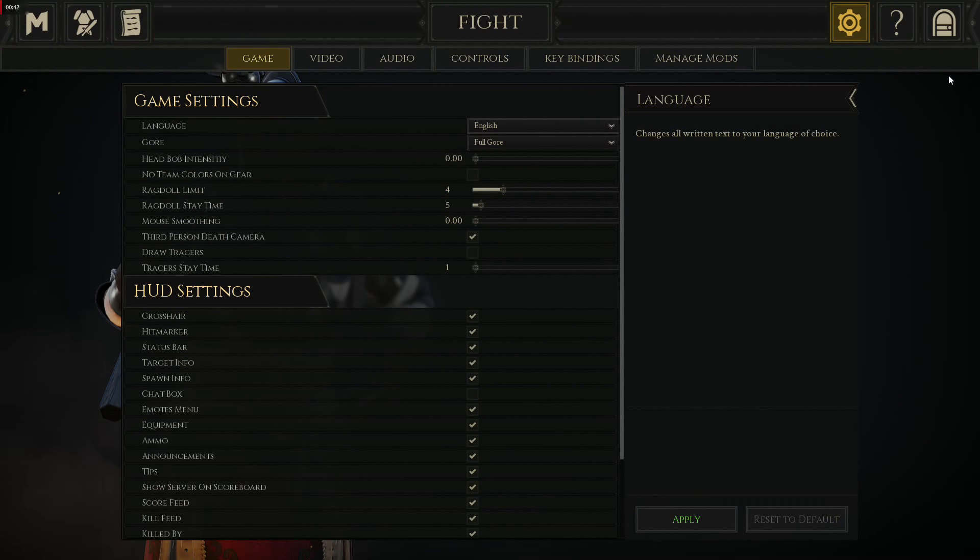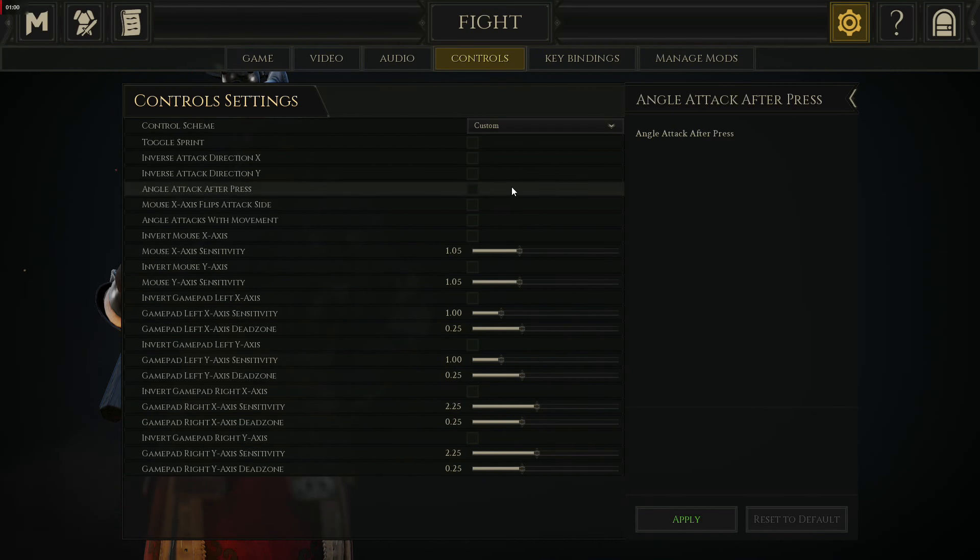If you want to switch over to keybinds and get off 240 — which I think most of you should — there's quite a bit of evidence that keybinds are the superior method. Jump over to the controls tab and you want to uncheck everything here. As for your sensitivity, that's all personal preference. I play 800 DPI at 1.05 or 1.0. The main way to disable 240 is to change it off of 240, set it to custom, and then angle attack after press.